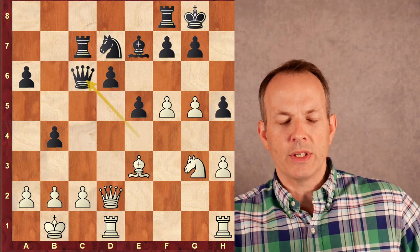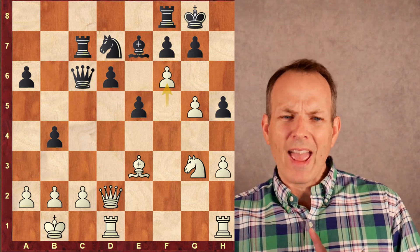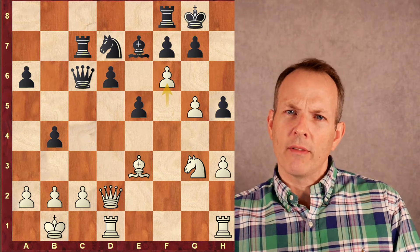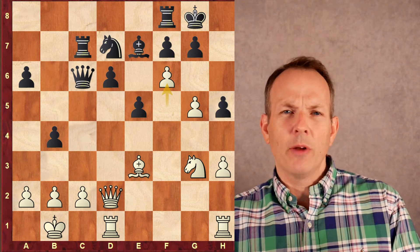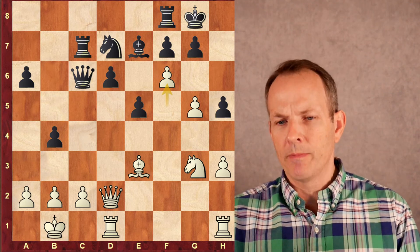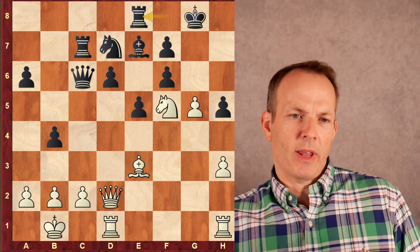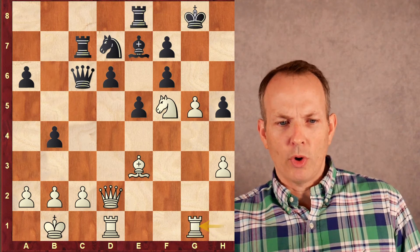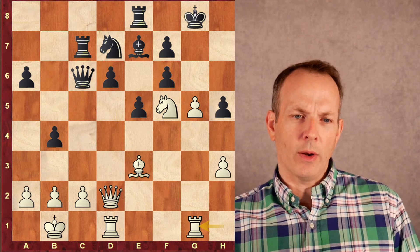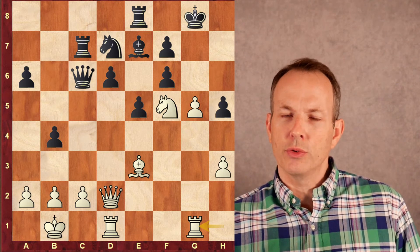After Knight G3 hitting the Queen and Queen to C6, White can play F6 — hitting that Bishop on E7 and the pawn on G7. In a position like this, White doesn't care if he loses a pawn; all that matters is mate. After G takes F6, Knight F5, something like Rook E8 defending the Bishop, Rook H to G1 — this attack is actually decisive. White would be winning. So taking the pawn is still too dangerous.